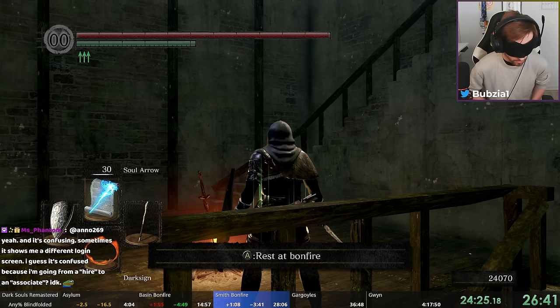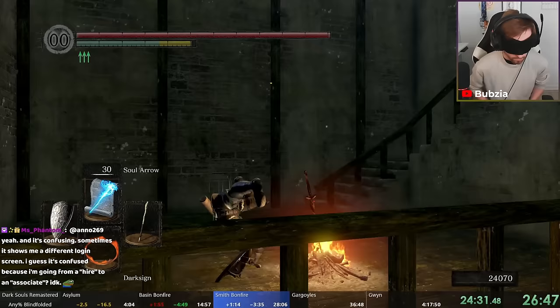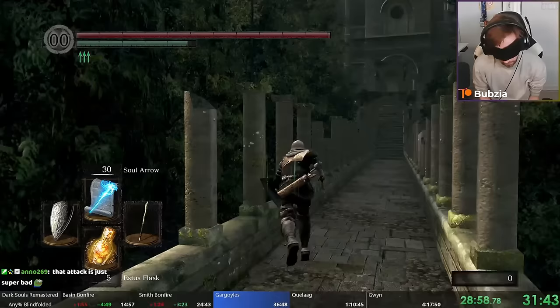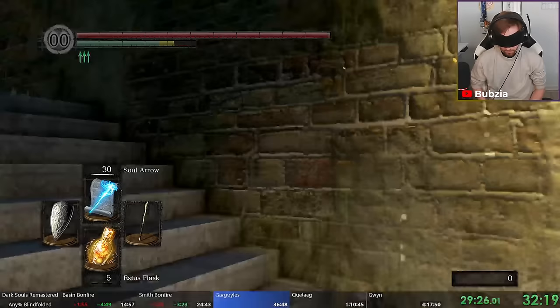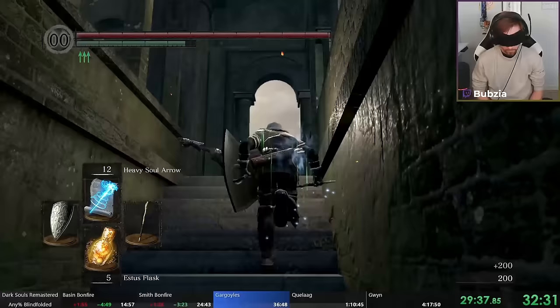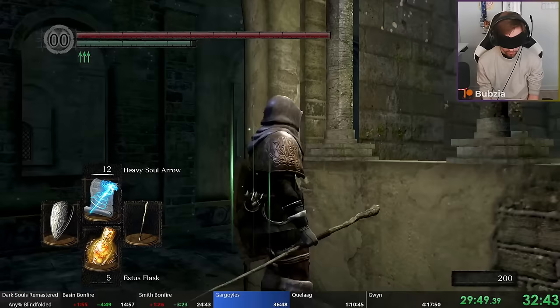We make our way to the Gargoyles — the second boss fight if you count the Asylum Demon. We spiral up the staircase, reach the top, and arrive at the Hollow Room — the most painful room in the entire game. But now that we have magic, you can see its power: we lock on from a distance and kill everything in one hit with all our Intelligence. So we don't need to worry about enemies being a bother.